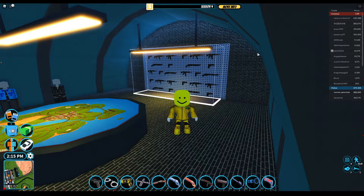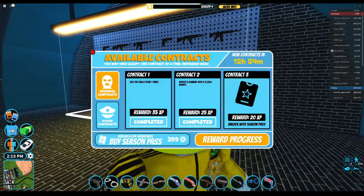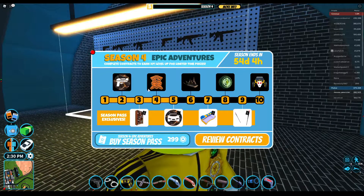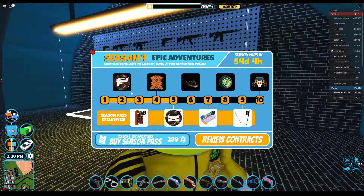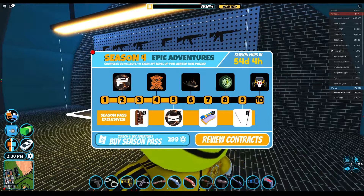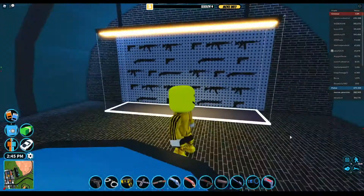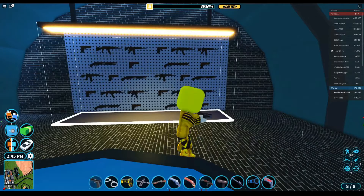Yo, what's up everybody, it's your boy AmazingVlogs back with another video. So today we're gonna be putting on the Earthquake Gun Skin on every gun in Jailbreak. You unlock it by reaching level 2 in Season 4 Battle Pass from the free pass, so it's free once you achieve level 2.